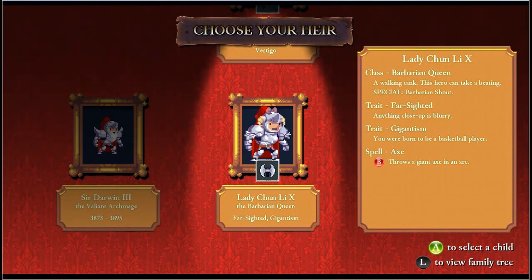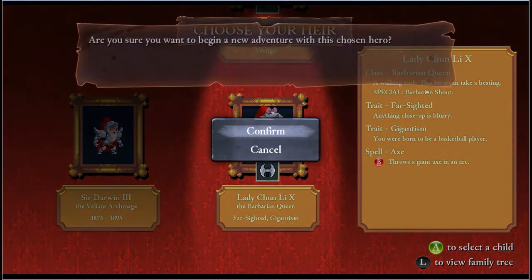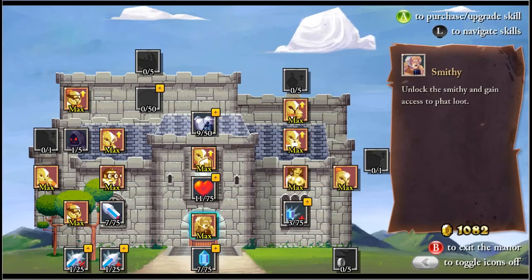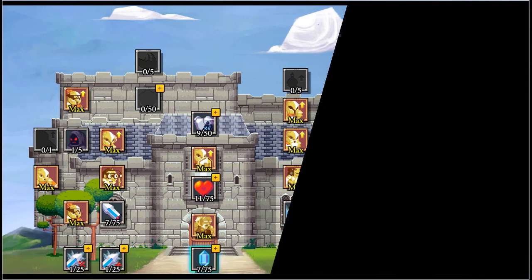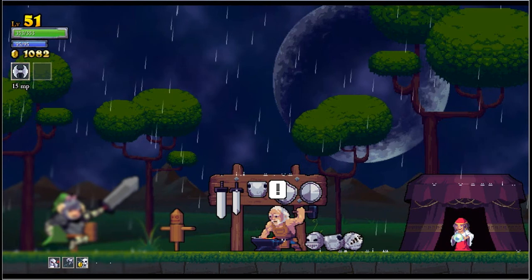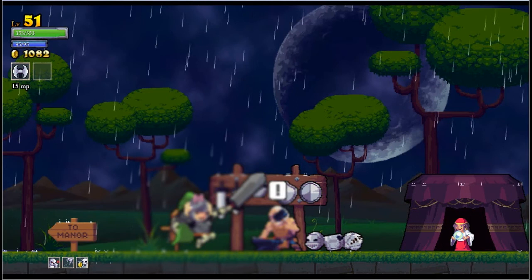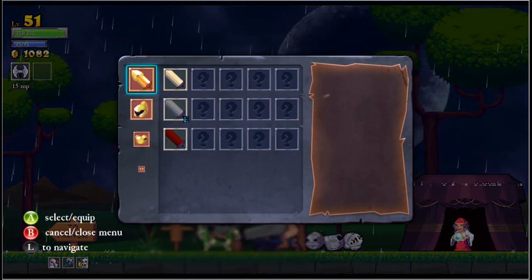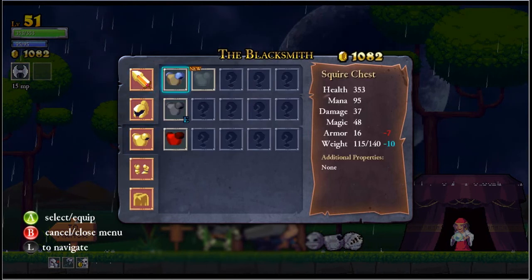Here's some people with Vertigo - powerful spellcaster, every kill blah blah. Vertigo means you're upside down. I've tried playing this game with Vertigo - it's impossible for me. But Lady Chun-Li the 10th - I've had really good luck with the Chun-Lis. The thing is, everything close up is blurry, and it's really weird to play upside down, so I think I'm just gonna go with a different one.